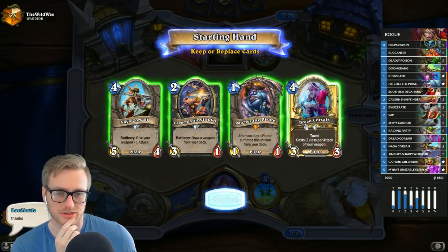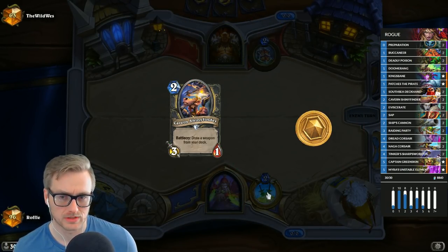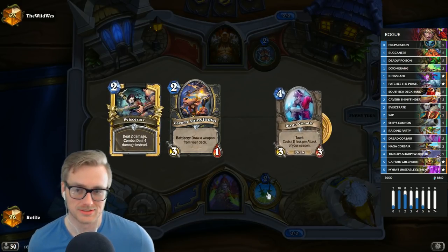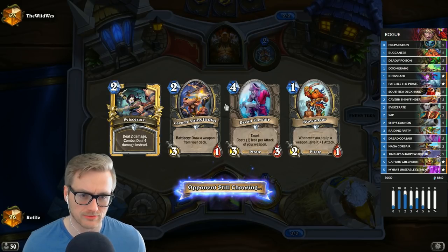I don't actually know how to play this matchup if it's pirate, so I'm just going to try and make a weapon and hope it's odd. I think we can win that. We go Coin Shiny Finder into Buck King's Bane.